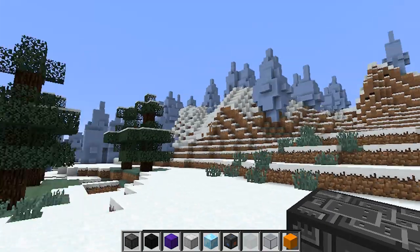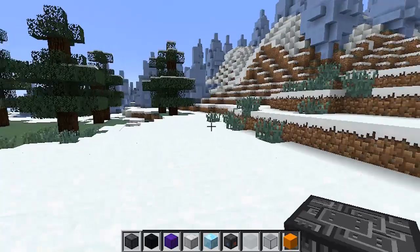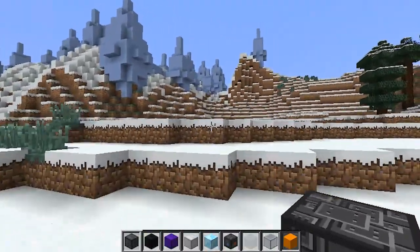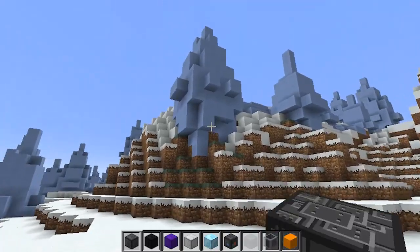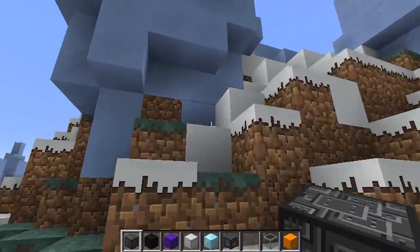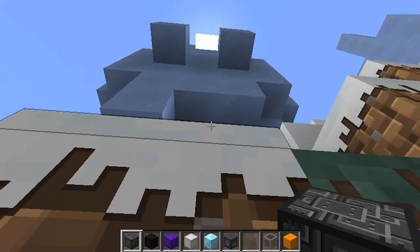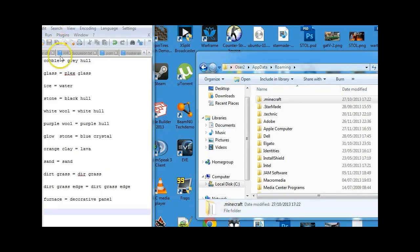Welcome back. Today I'm in Minecraft for a reason — as you can see up in the hills we've got a bit of an ice invasion, or an ice rock invasion. That's because I've done a bit of tweaking, and this here is StarMade ice. As you can see in my hand I've got some grey hull, so I'm just going to take you through what I did.